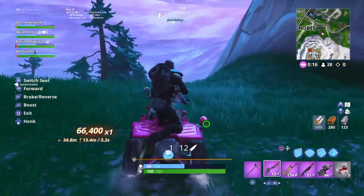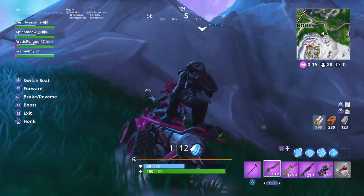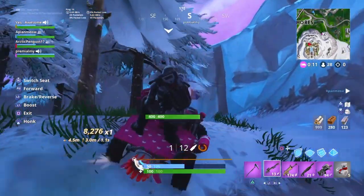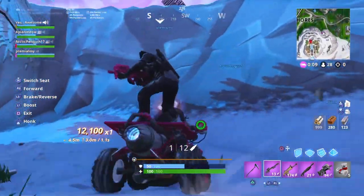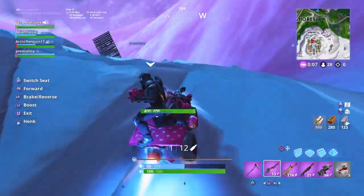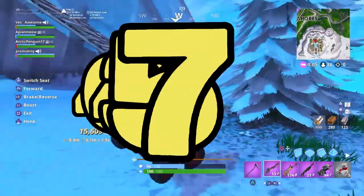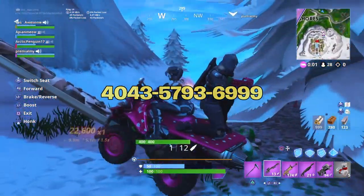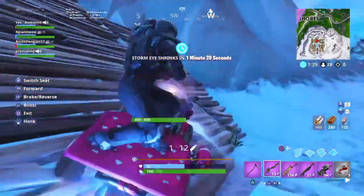Let's get right into the Scissors Deathrun 3.0 code. The one thing I'm not going to say is who actually leaked the code — I'm not showing any hate or attention towards them at all. But the code for Scissors Deathrun is on screen right now: it's 4043-5793-6999. That is the code for Scissors Deathrun 3.0.